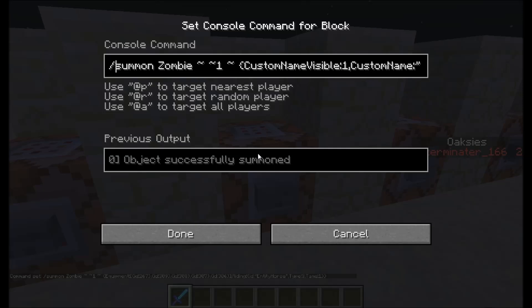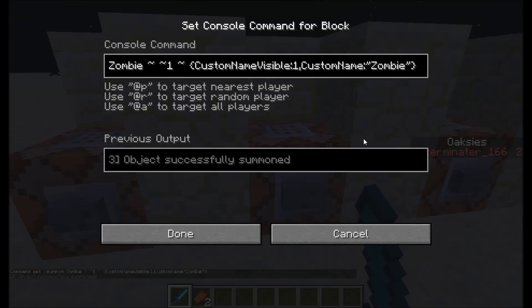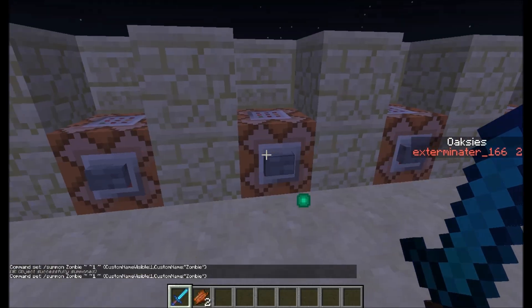This one is just slash summon zombie, then CustomNameVisible with capitals, set to 1, and CustomName set to 'Zombie.' The only brackets you need here are the outer curly brackets for the whole command — no extra brackets whatsoever. You can set any name in there — really doesn't matter as long as it's between the quote marks. Brackets and quotes are really important here; if you get one wrong, the whole command won't work.